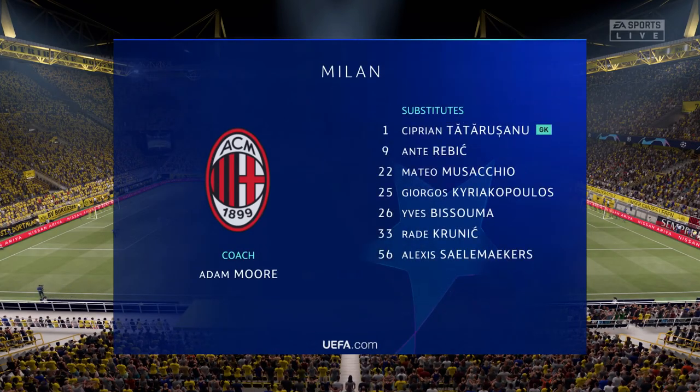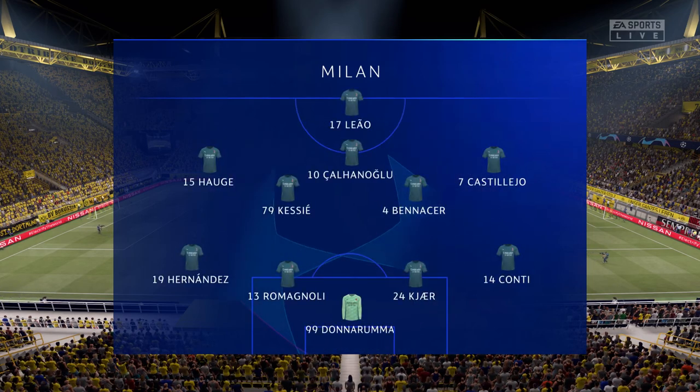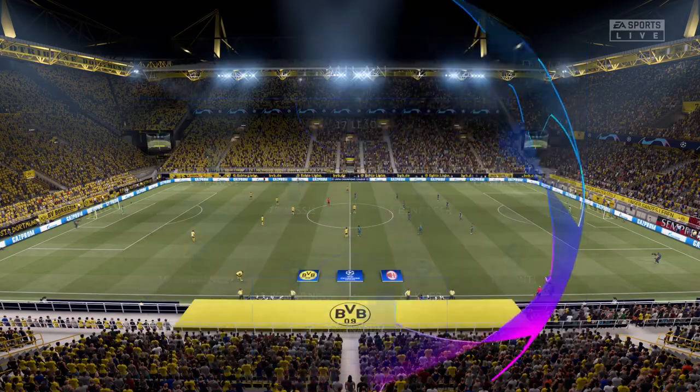This is the Milan starting XI. Gianluigi Donnarumma begins in goal, Alessio Romagnoni plays alongside Simon Kerr in central defence, and rather than use a strike partnership, they've gone with just the one player in attack.